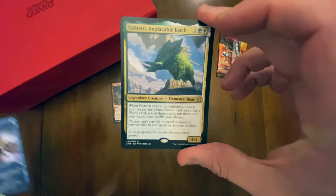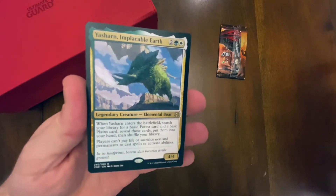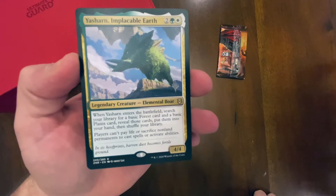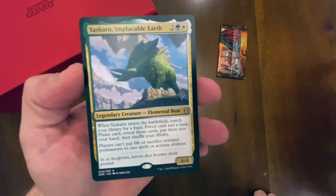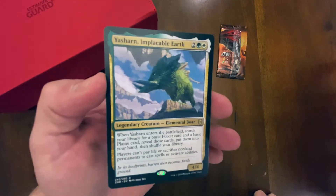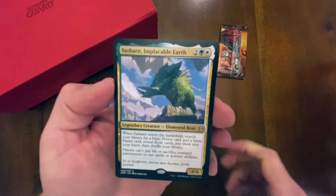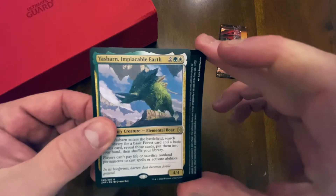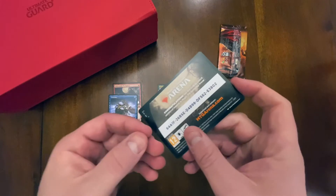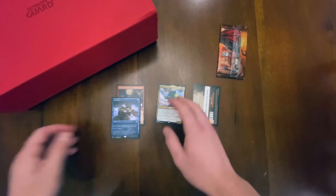Here's the hit slot — something spicy — yes, Sharn, Implacable Earth. I absolutely hate this card. Players can't pay life or sacrifice non-land permanents to cast spells or activate abilities. Let's just say I'm playing Nethroi, Apex of Death and somebody plays this — I lose my sack outlet, which absolutely annoyed the hell out of me. Sharn sucks. And there's a promo code on the back — somebody wants that, they can definitely take that.